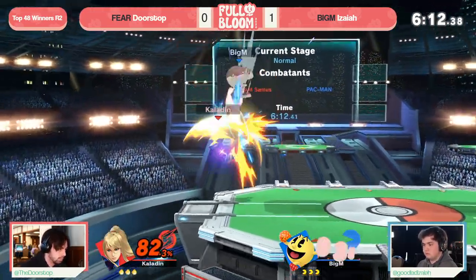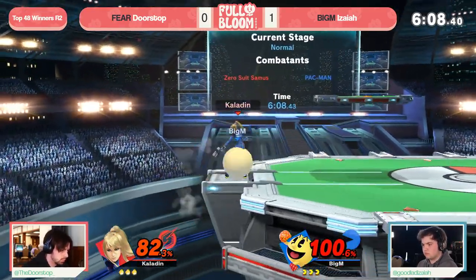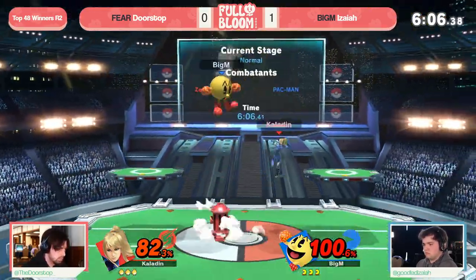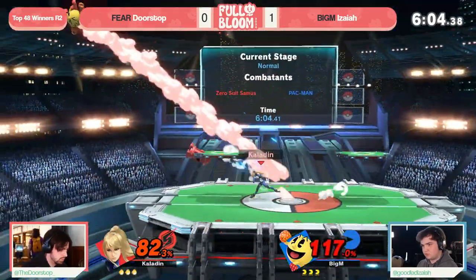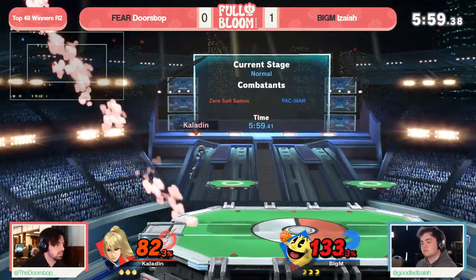And it almost worked into a kill, but Doorstop barely getting out of that Bell lag just soon enough — might be able to find this stock at ledge. But once again whiffing on that down smash, we've seen a lot of those at ledge — maybe just to condition away from it, and maybe Doorstop getting ready to get some kills later.